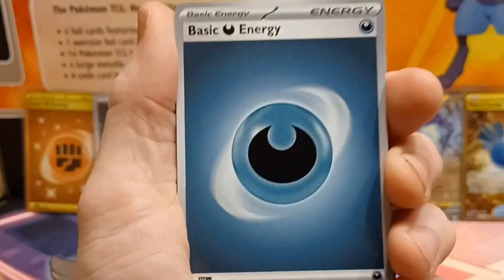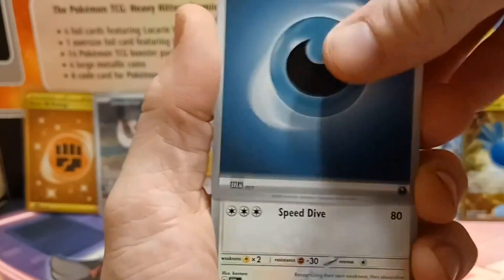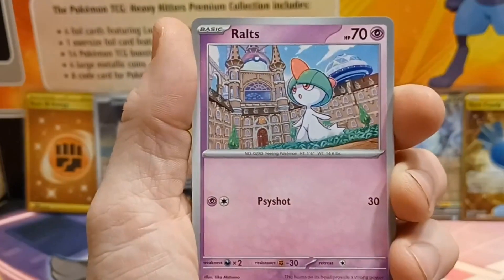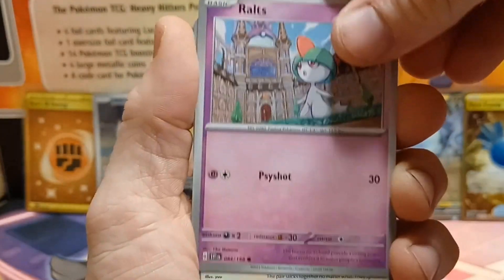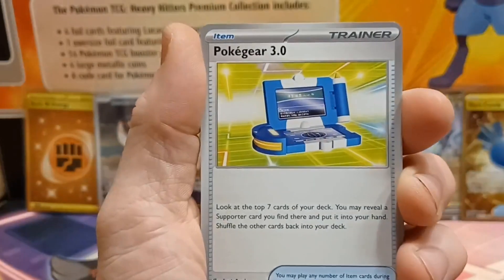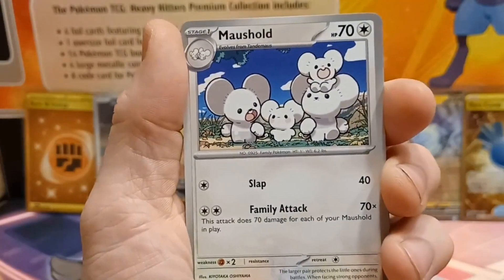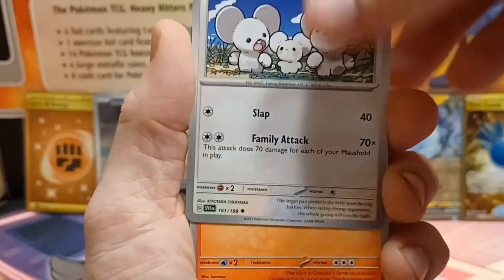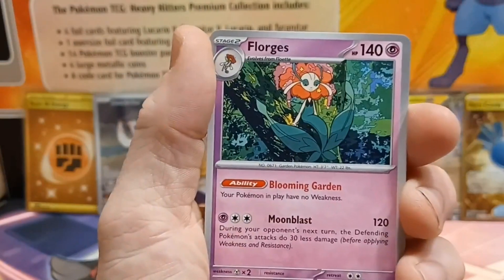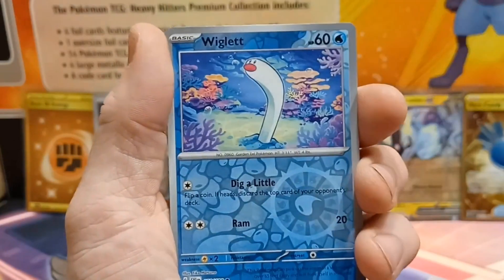We hit the goal of getting all four promos, and it only took seven boxes — five in today's video plus the two from the Build and Battle Stadium. So now all I need to do is buy one more box to keep sealed and I'm done with the Build and Battles for Scarlet and Violet. Unfortunately I'm still looking for the Silver Tempest promo — I've opened 14 of those and I'm still missing one. We did this in half as many boxes.